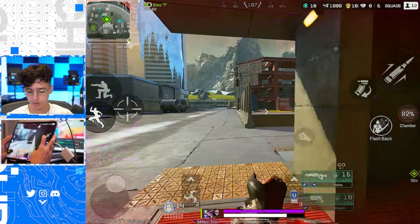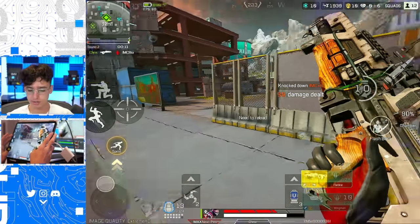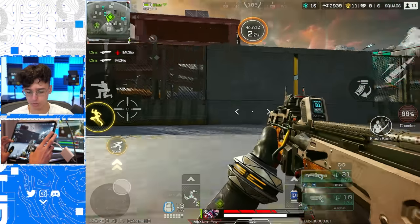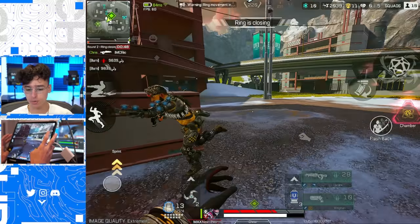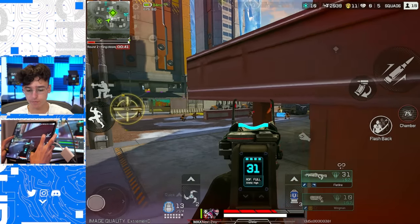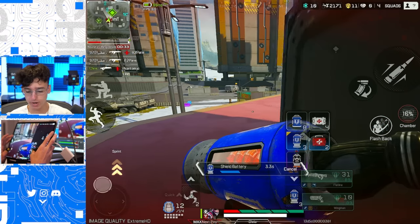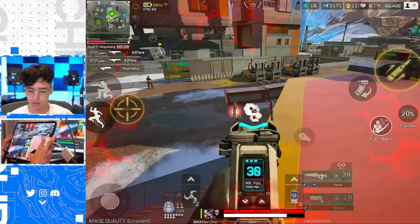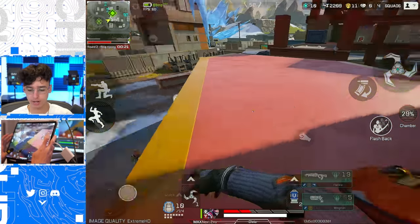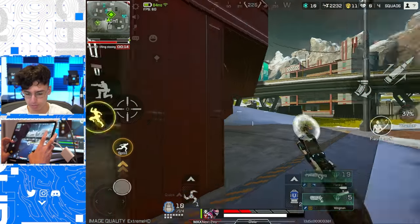Might as well push up and kill these guys. He's dead. There's a Gibraltar — we're in trouble. We're gonna throw the ultimate down and isolate the fight so we only have to deal with one enemy. We can see who the real Mirage is among the fake decoys. Wiped the Octane. Fade's passive ability really came in use there.